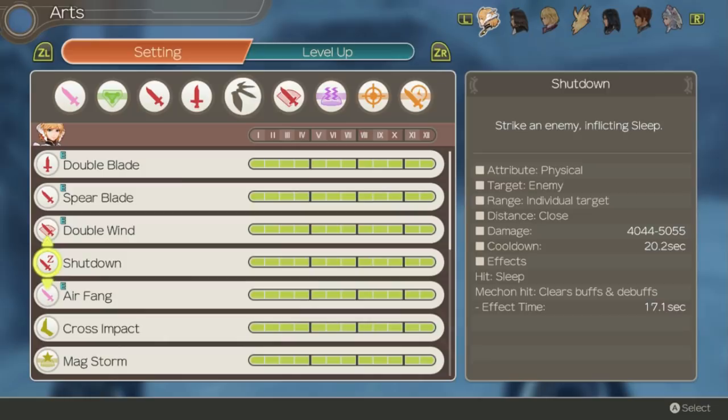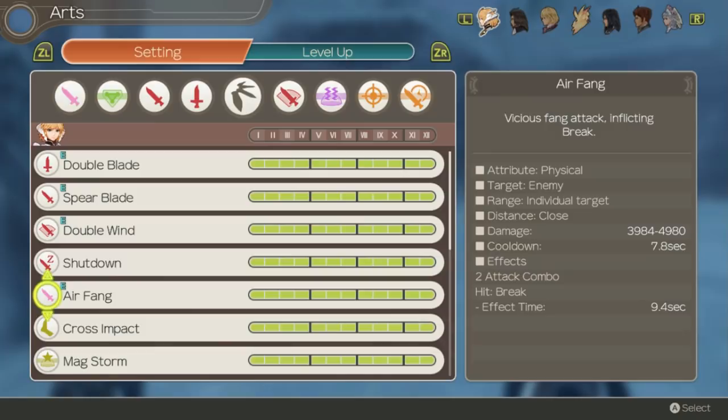Air Fang is actually Fiora's highest scaling damage art since it's two hits. It also has a pretty short cooldown and is Fiora's Break art, so it's pretty useful to have at all times. Cross Impact is her Daze art — it's pretty fast and always going to be useful against enemies you can daze. Since I'm fighting a lot of superbosses I have it unequipped for now, but definitely have this against any enemies that can be dazed.